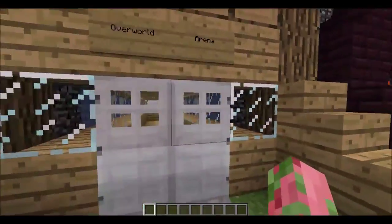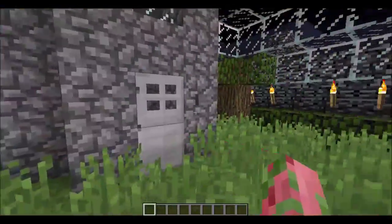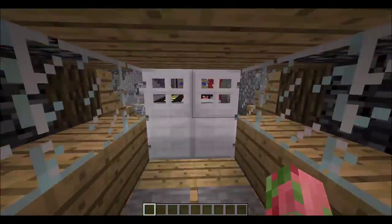We have three different arenas: the Overworld, Nether, and End. The Overworld one has a couple of houses and is designed to work with the Overworld theme.